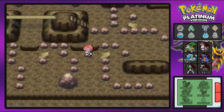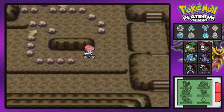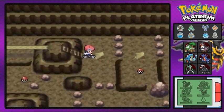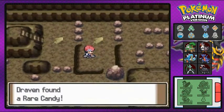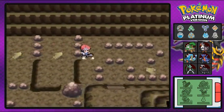Like the Wayward Cave right here — if you guys remember, this is where we caught Gible and we saw these little ramps. We needed a bike, and I just realized there are a few things you can actually get right here, like a Rare Candy and a rare TM that we actually need.